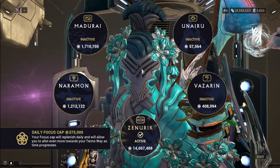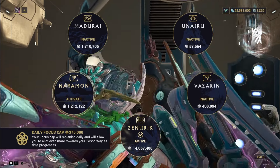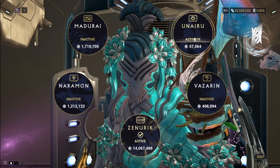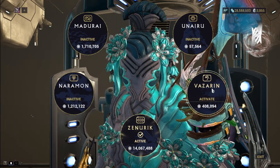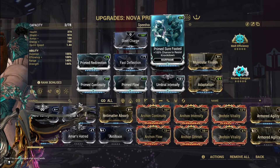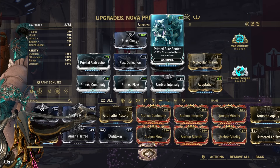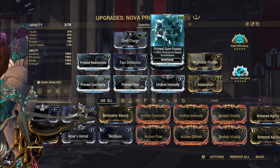The focus school is entirely up to you. The only one I wouldn't use is Naramon unless you're using a quick-attack melee build. If you want power strength and casting speed, go with Madurai. If you want knockback resistance and armor strip, Unairu is your option. Vazarin will give you grouping and survivability. Zenurik gives power strength as well as energy economy buffs. Also importantly, this build needs Prime Sure Footed if you're going to use an AoE weapon like I am — if you don't have it you will knock yourself back. You either have Prime Sure Footed or you use Unairu. If you're not using an AoE weapon, it doesn't matter as much, but Molecular Prime's explosions could still lower your KPM and survivability.